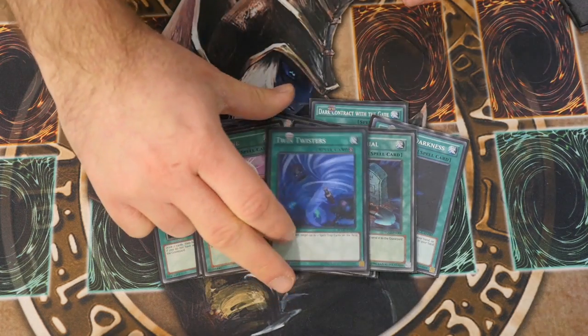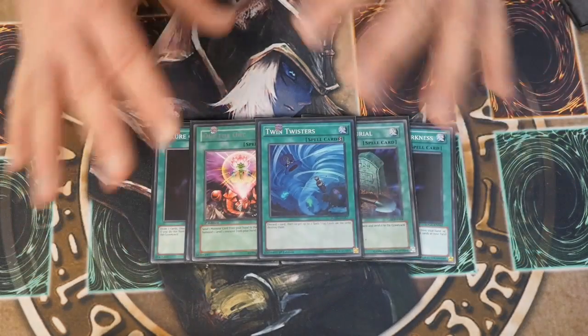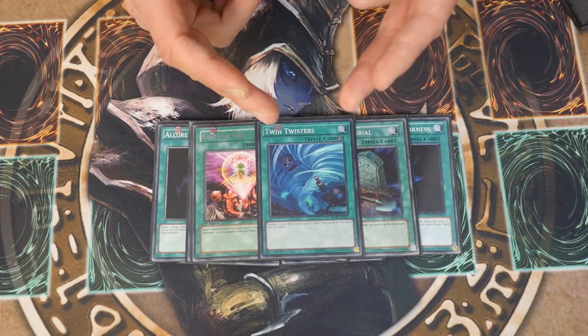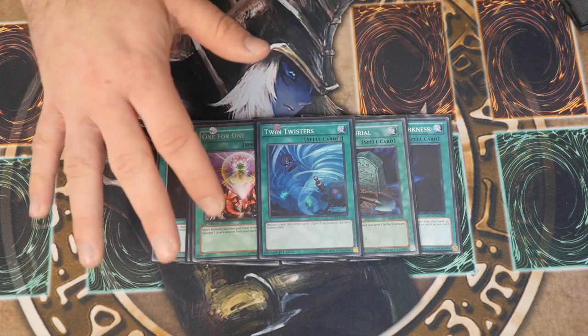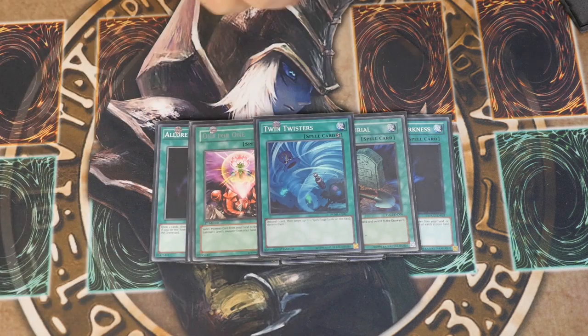Sphere Mode isn't really dead in your hand because you can use it like a Kaiju — just get rid of your opponent's stuff and give them something they don't want. Twin Twisters — you don't want back row stopping your Raw, and you don't want to run into mirror forces and all that stuff, so you play Twin Twisters as well to get dead stuff out of your hand.